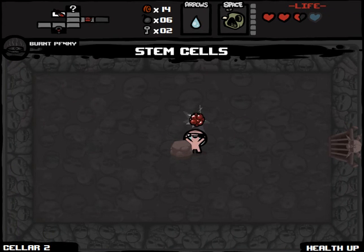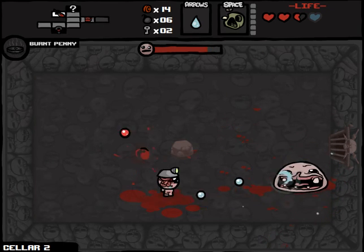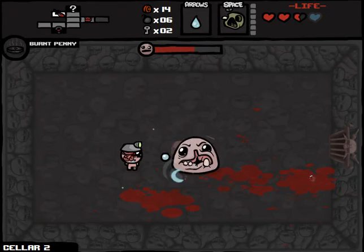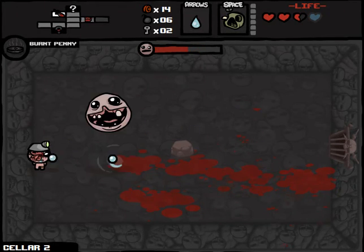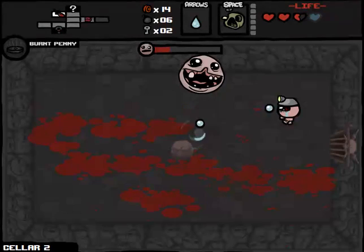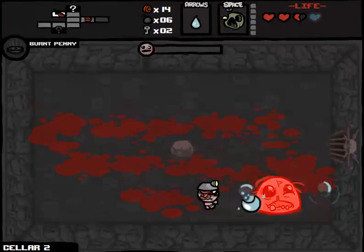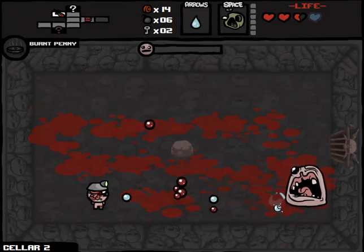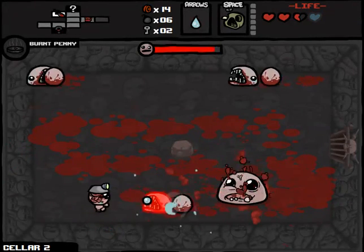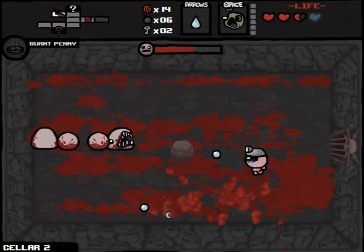We've got another health upgrade in here, which is great. We're only going to fight Monstro and then probably Larry Jr. after that. I can never remember the boss order. Think about how many things I have to keep in mind — I've got to remember the boss order on every boss trap room for every single floor, and it differs on every single floor. And the mob trap order for every single mob trap room. At least until the womb. So cut me some slack. Plus, Wrath of the Lamb's only been out for a month.